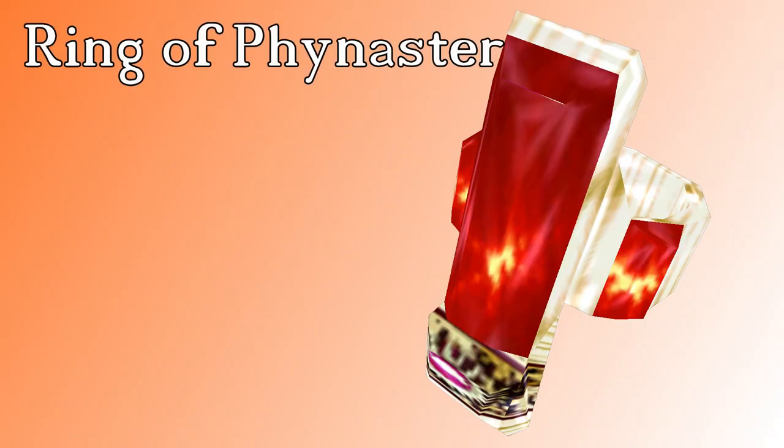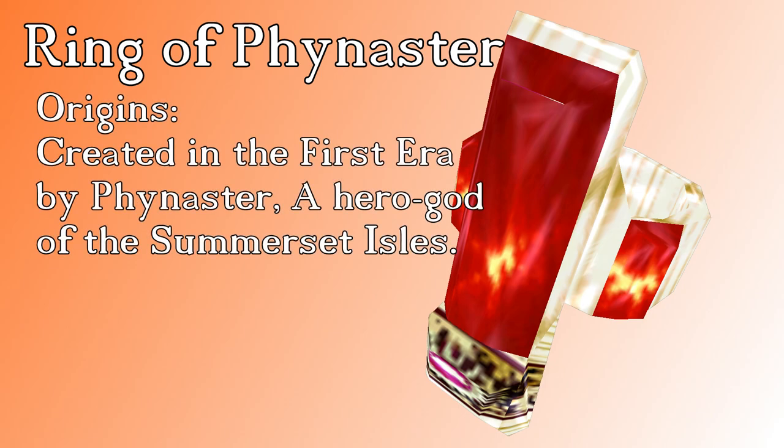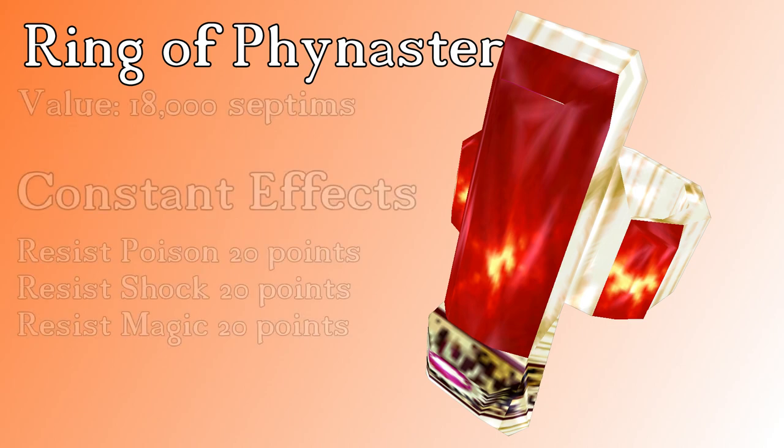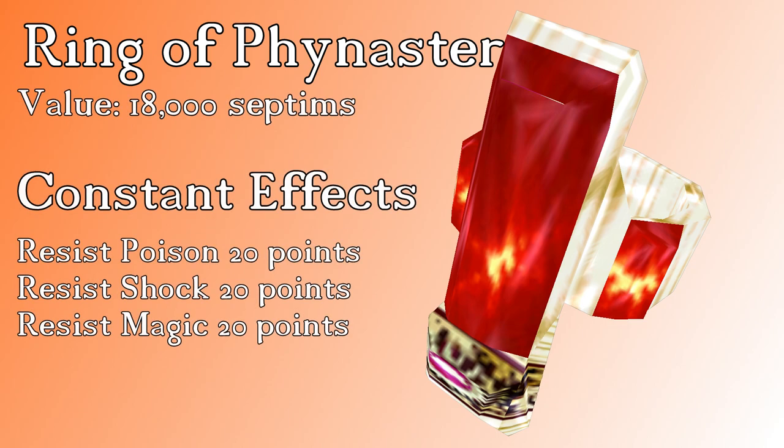The next ring on the list is the Ring of Finaster. We have way more information on this ring, since it first appeared in The Elder Scrolls: Arena. Finaster was one of the hero gods worshipped by the Old Mary, and he forged the ring to be one of the best protections around from magic users. He added a curse to the ring so that it would eventually leave any master other than himself, but we can keep it for a time. The Ring of Finaster carries another constant effect triple enchantment: resist poison, shock, and magicka by 20%. Very useful for pretty much anyone concerned with fighting all sorts of spellcasters.